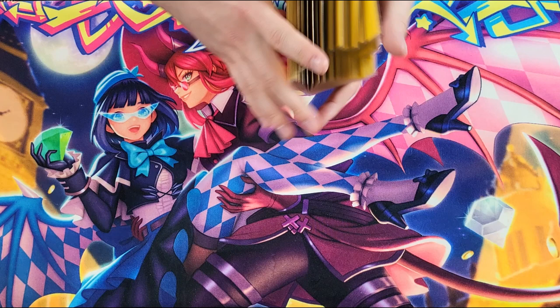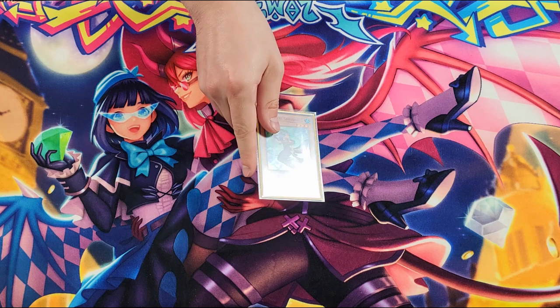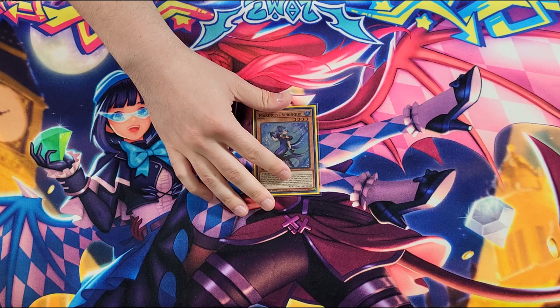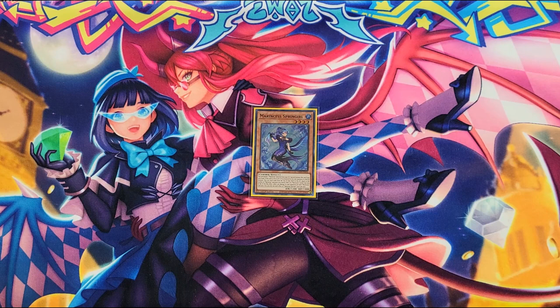The one-card combo I want to show is the Marincess Spring Girl one-card combo because the way she does it is slightly different from opening Blue Tang or Seahorse. I'd rather show Spring Girl because it's one of the more interesting one-card combos. Before we hop into this, Discord link down below along with all of our social media links. I'm trying to climb to 15,000 subscribers, just recently hit 14k. If you enjoy this Yu-Gi-Oh content, feel free to like and subscribe. Without further ado, let's get into this Spring Girl combo.